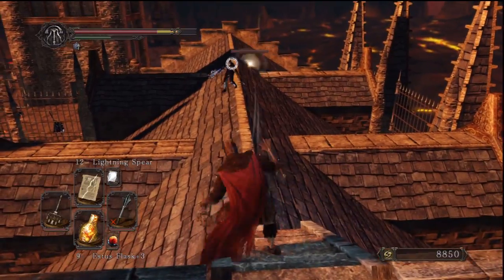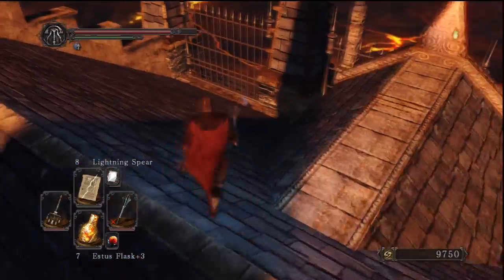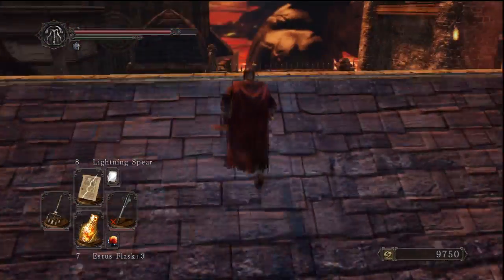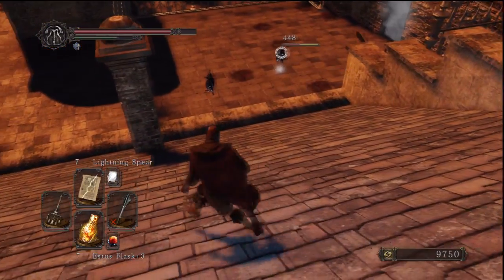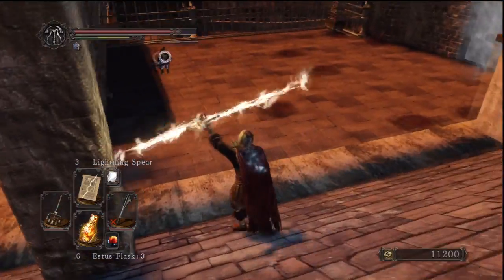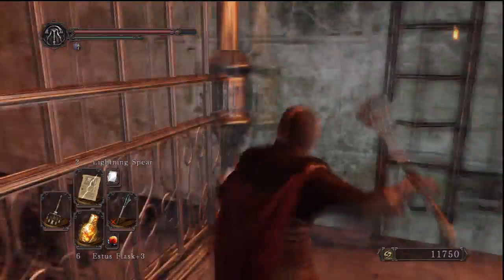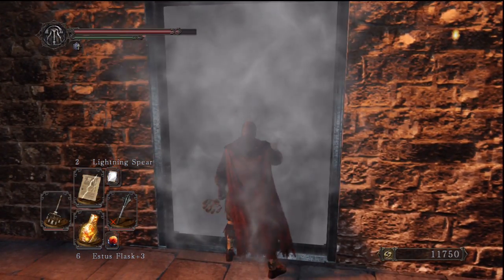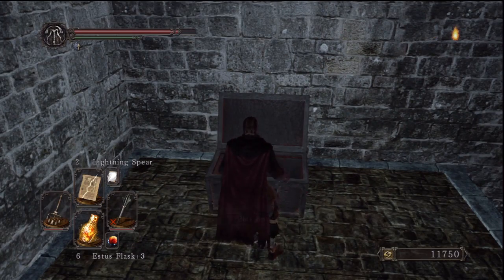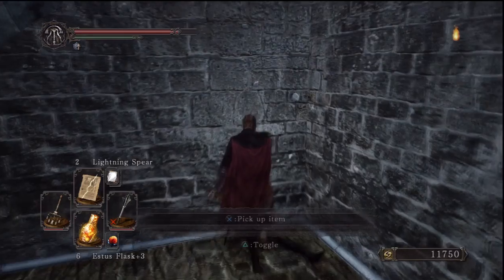Watch out for the first guy — he wields burst-fire crossbows and is really quite dangerous with good agility. Before hopping off the roof, come to the right and pick up this Skeptic's Spice or Simpleton's Spice. Down the other side, take out all the enemies — I believe there are three — and watch out for the crossbows. Take out the last guy, and before heading through the door there's an item to the right. Heading through the fog gate, before going down there's a chest just here — I believe that's a pyromancy — and down the stairs there's another item below, so make sure you don't miss that.